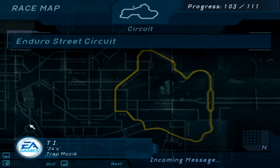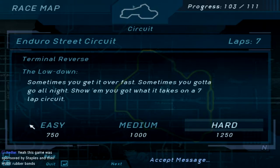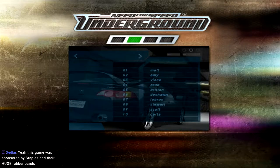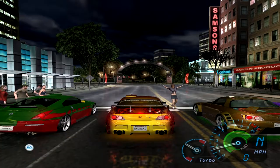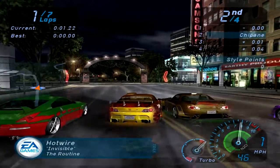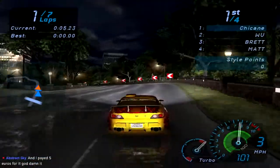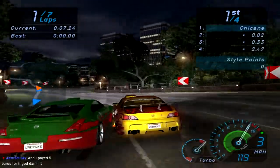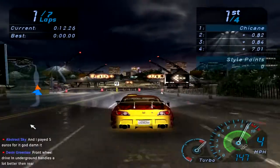So next up is this endurance street circuit — seven laps around here. This game was sponsored by Staples and their huge rubber bands. I've already lost count of how many times we've attempted this race. The rubber banding is so bad here. Like, it's so bad. The cars have a really dumb amount of grip.